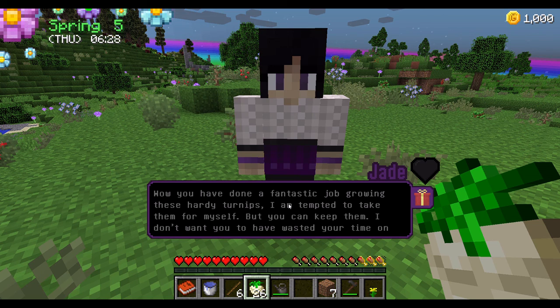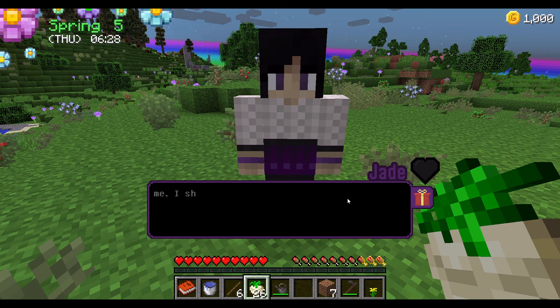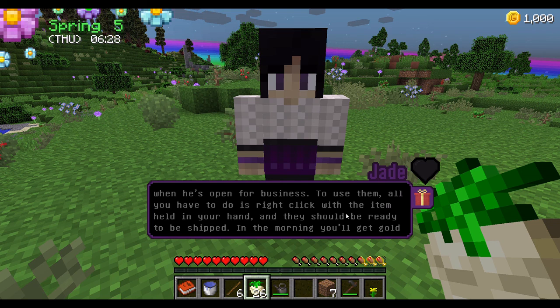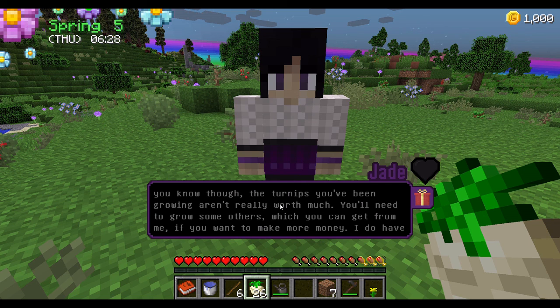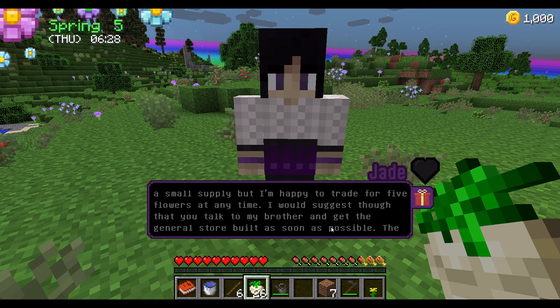You've done a fantastic job growing these hardy turnips, and I am tempted to take them for myself, but you can keep them. I should probably tell you that you can sell whatever you grow for gold — you'll just need a shipping bin. You can buy one directly from my brother's shop. To use it, all you have to do is right-click with the item held, and they should be ready to ship. In the morning, you'll get gold for everything you ship. If you don't want to ship everything by hand, just place a hopper next to the bin. Turnips you're growing aren't really worth much — you need to grow some others, which you can get from me. Talk to my brother and get the general store built as soon as possible.